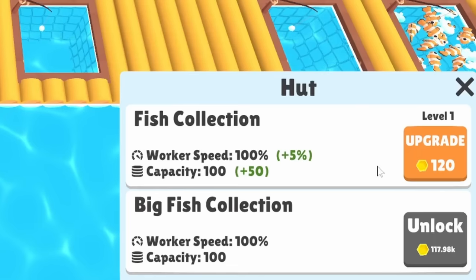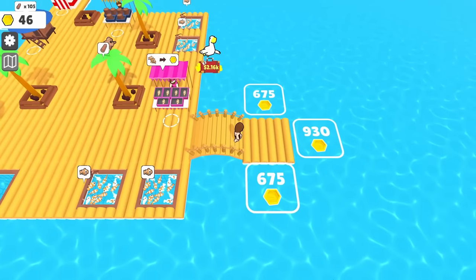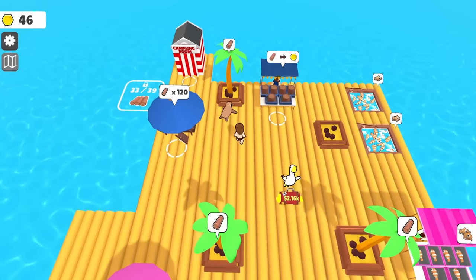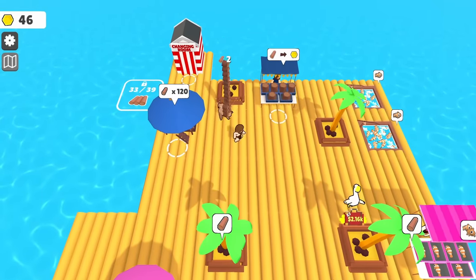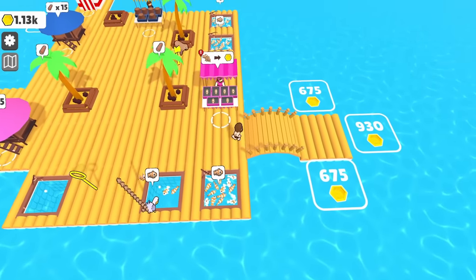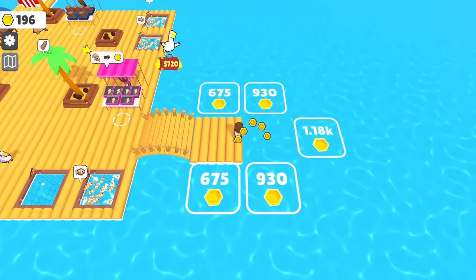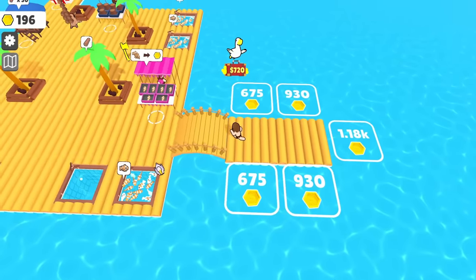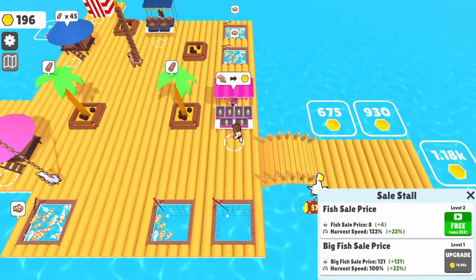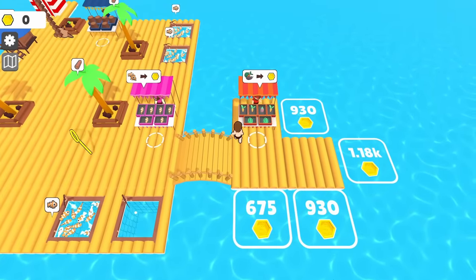We unlock the fish collection hut and get a pelican — Peli — who doesn't even fly, just walks over to the fish. We upgrade its collection capacity, which is always good. We can now afford the extra side of the raft across the bridge, though it's getting really pricey. We still need to buy six more pieces to unlock one particular spot, which I suspect will cost over a thousand. With the thousand we have, should we get the 600 or the 900 piece? The 900 is just more raft.